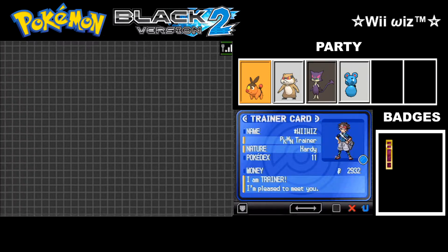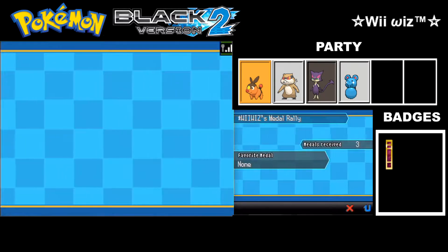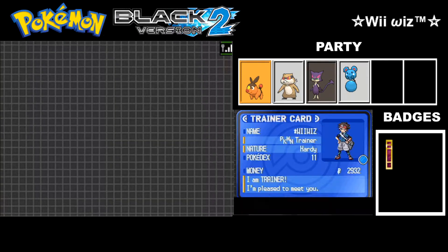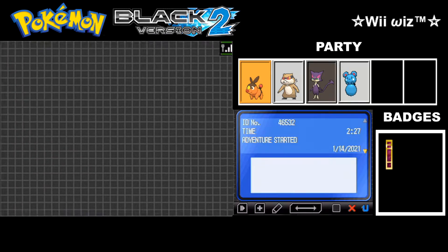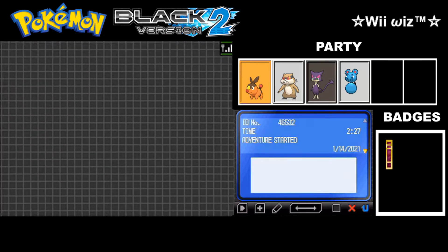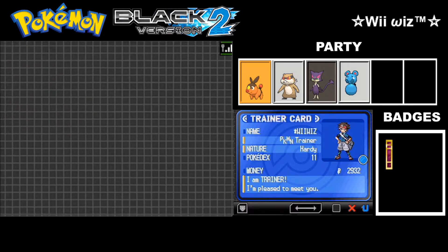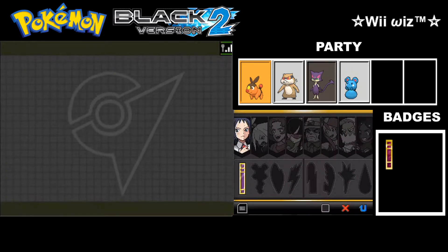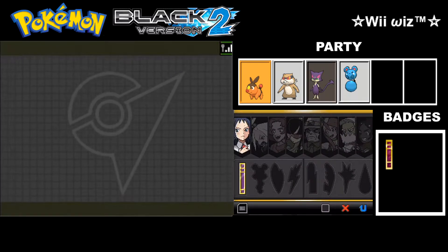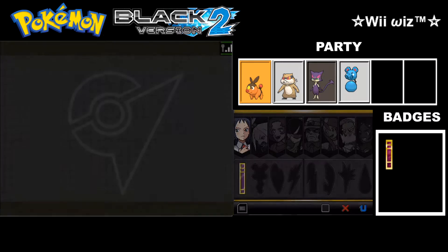If you look at your trainer card and touch it, you'll be able to see various details. If you press the button with the arrows, you'll be able to see the time you've played. Every trainer has an identification number, and you'll also be able to add your signature. The button on the bottom left of the touch screen will show the gym leaders you've faced and the badges you've collected. Pretty nice touch.